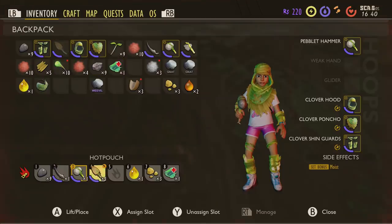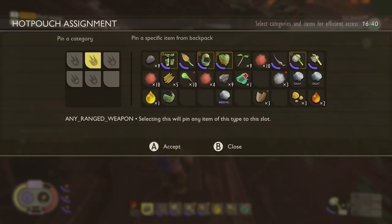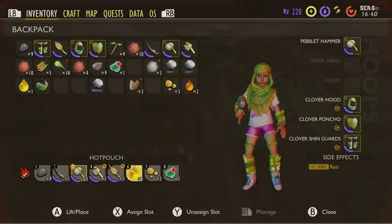It might be worth investing in a fiber bandage as well if you've got the resources. Make sure you've got all your tools equipped. Whenever you've got a food item it will automatically go into an assigned slot — you can decide whether you want that slot for a ranged weapon, torch, tool, food, or healing. Whenever you pick up one of those items it automatically goes into your hotbar. Always make sure you've got one slot dedicated to healing.